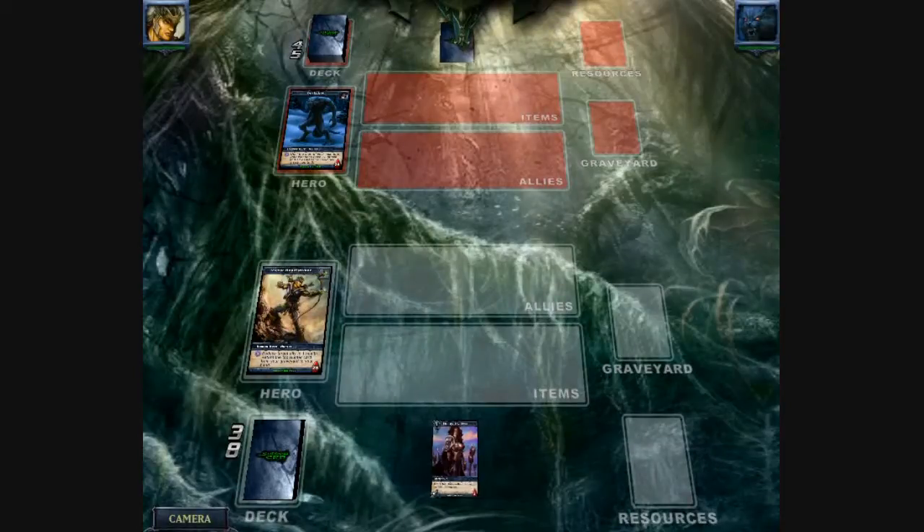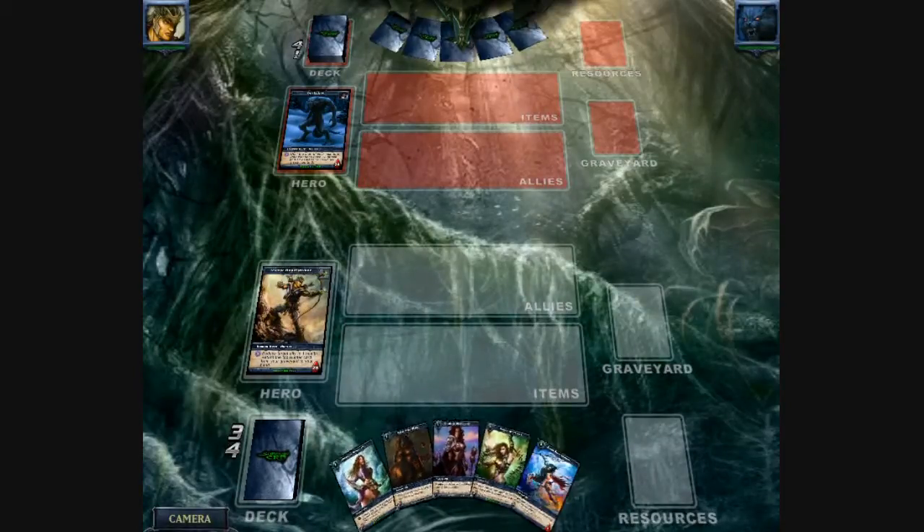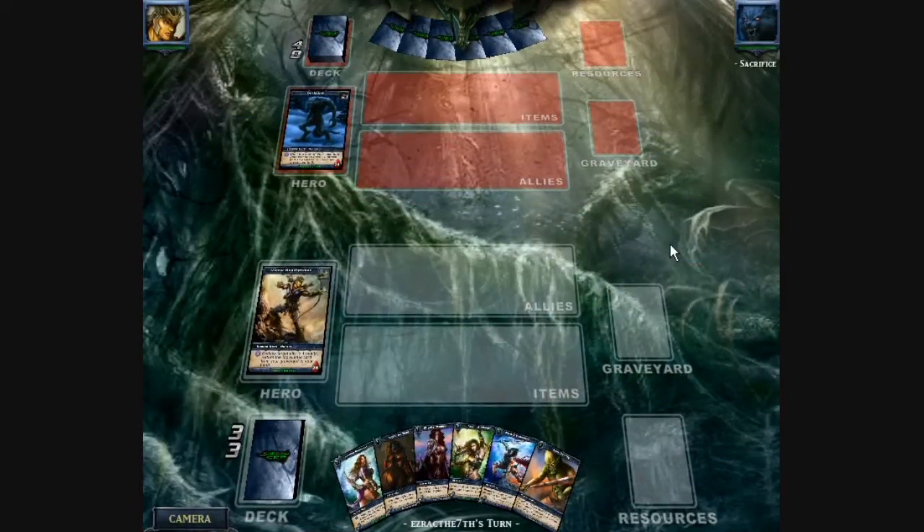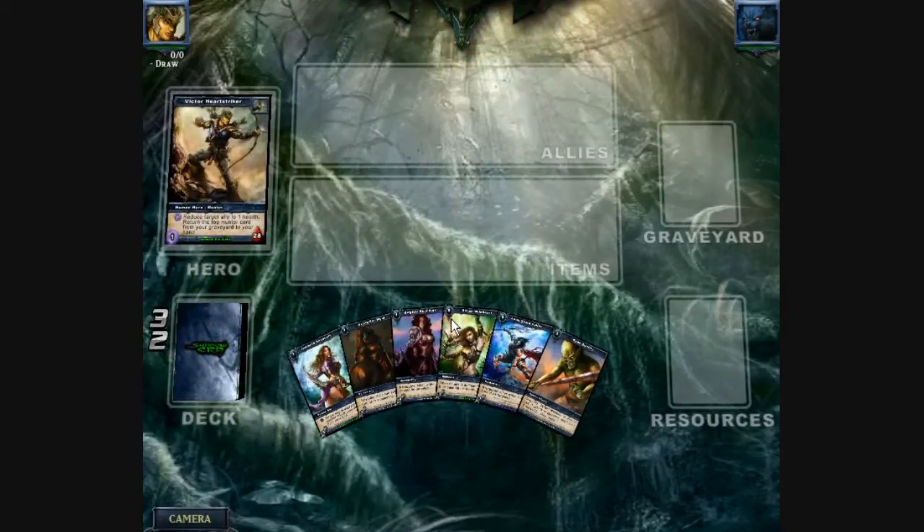Okay, Victor again. I'm fighting Dark Claw. I must have forgot to press save. Leon's there and I chucked him out. It doesn't matter too much, it's a Dark Claw. Dark Claw gets to go first. At least I've got a nice amount of allies here.